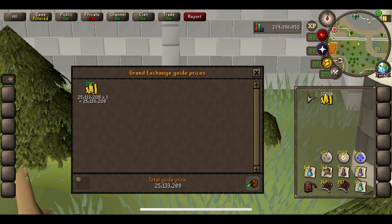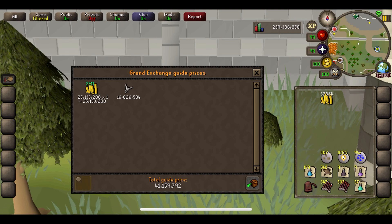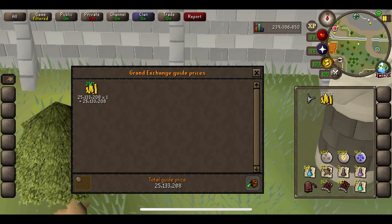We did get that skeletal visage as well, which we were very lucky on. Bear that in mind — you're not always going to get one of them, they're one in 5,000. But with that included we made a total profit of 41,000,000, which is very very good for 10 hours worth of work. But even without the visage, 25 mil for 10 hours is pretty good and I can't complain.